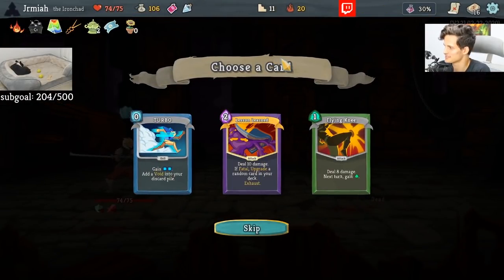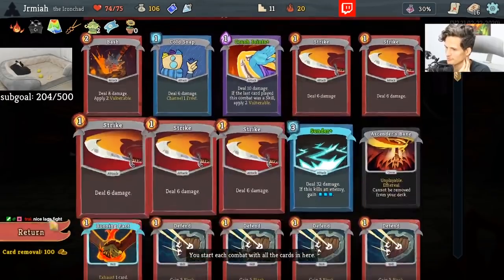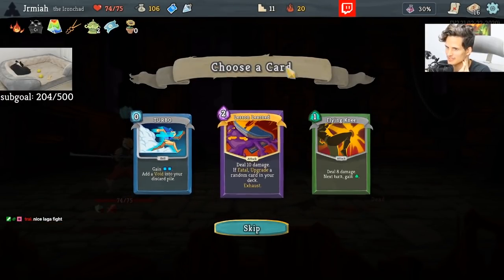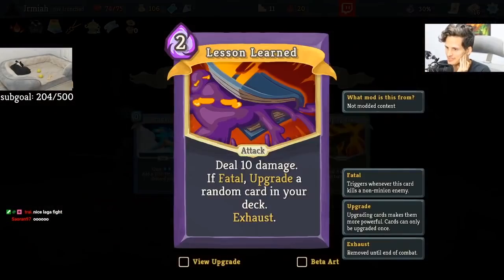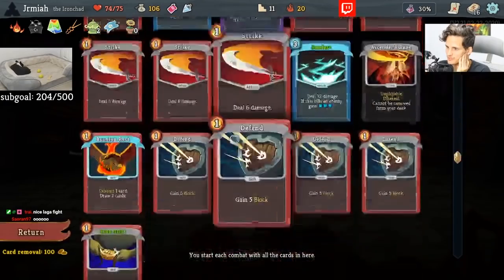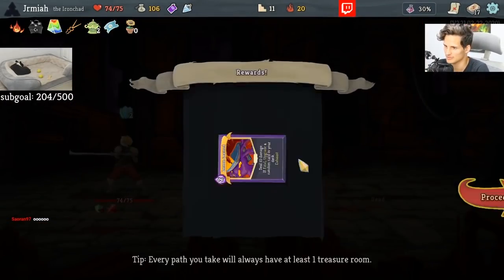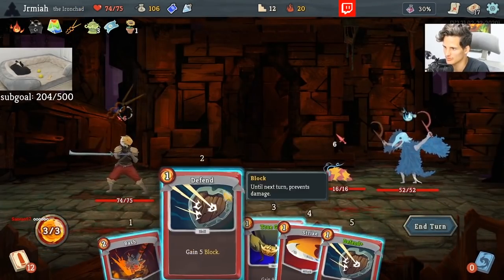Oh my god, Lesson Learned! So not only are we going to get upgrades in combat, but we get upgrades during... Lesson Learned is interesting. It kind of competes with Sunder a little bit. Turbo is really good given that I have a Burning Pact already, and Turbo also helps me get Sunder. I'm going to take Lesson Learned — it's a pretty good card. A combined Sunder is a little bit awkward, but we'll figure it out.